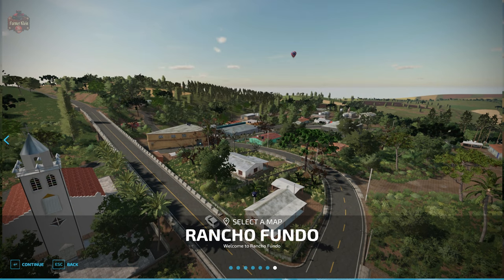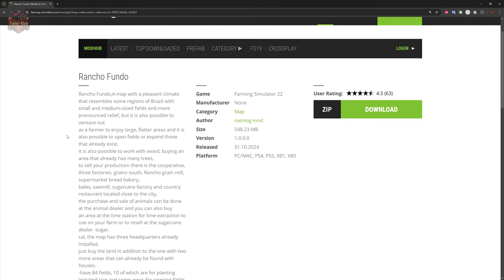The Ranchero Fundo map can be found over at the FarmingSimulator.com website or the in-game downloadable content menu. As of the 1.0 release, this map is available for all platforms.